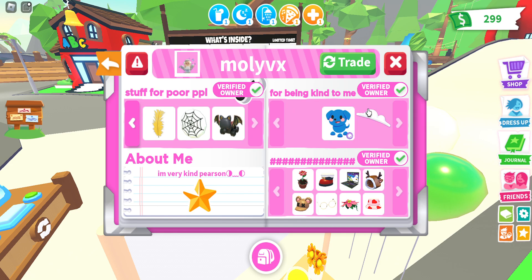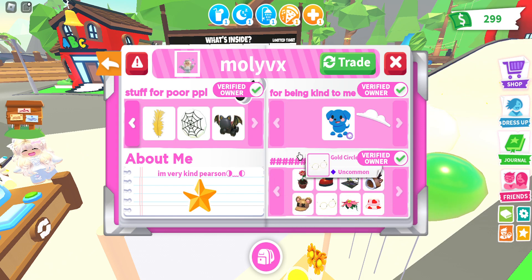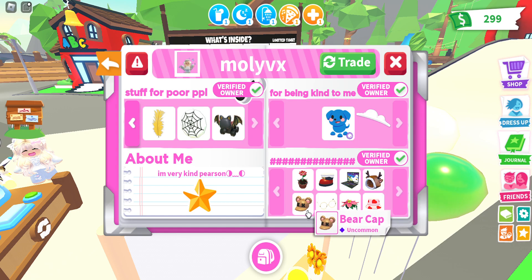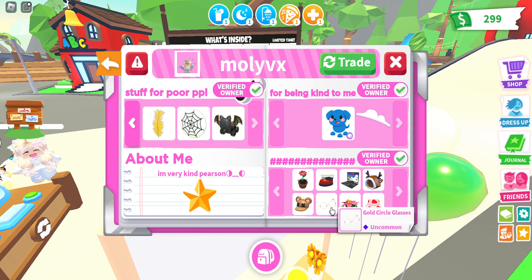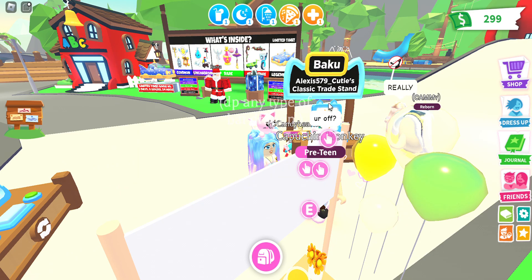And they have 'for being kind to me' — I guess if you're kind she'll give you stuff. She has items like a growing flower hat, a Christmas boot, an RGB laptop, a reindeer hood, a bear cap, golden circle glasses, and flower hair — wow, okay. And a heart bucket hat. All right, that was her profile — so cute.